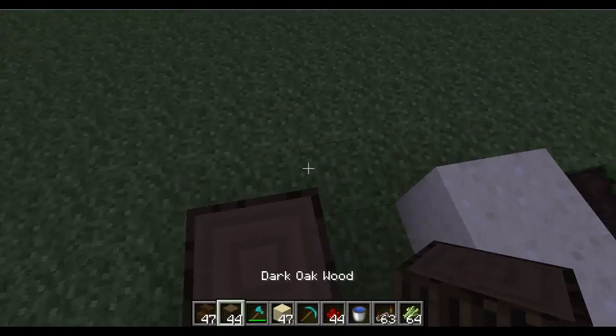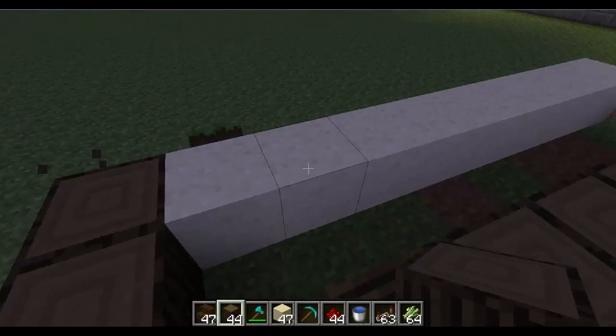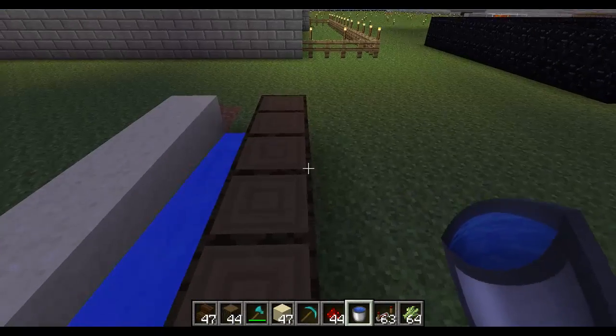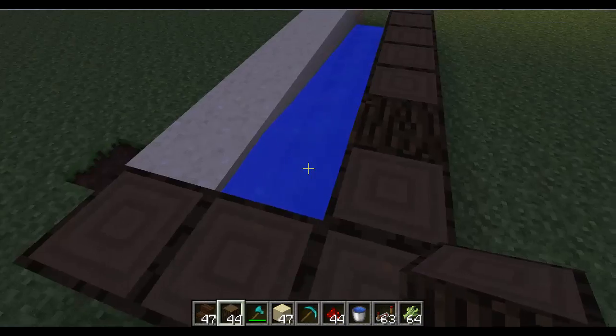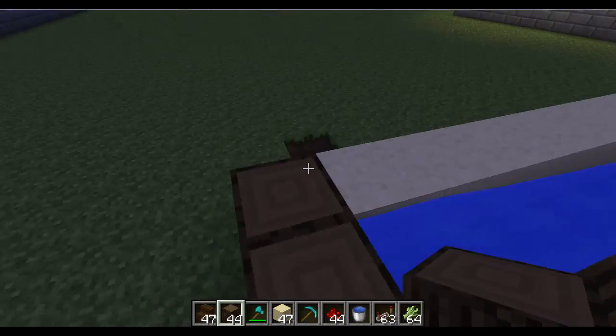Then we'll just cap off this end like that, simple as. Put a bit of water in there. So that is one row done — simple as that. It's just 8 long, then 1 gap, 8 sand, water in the middle.